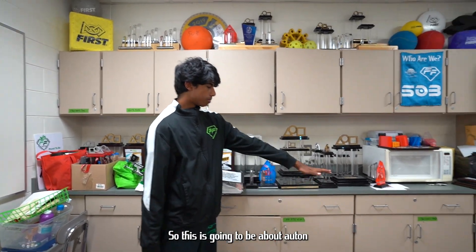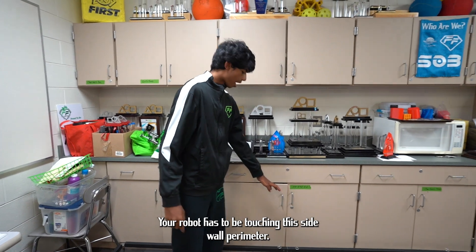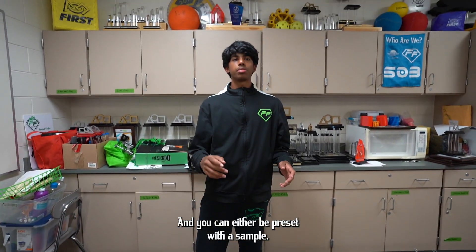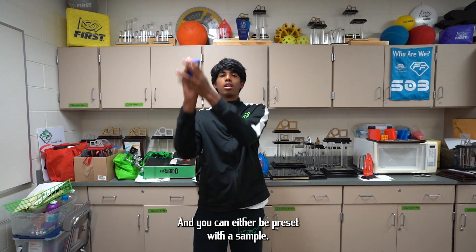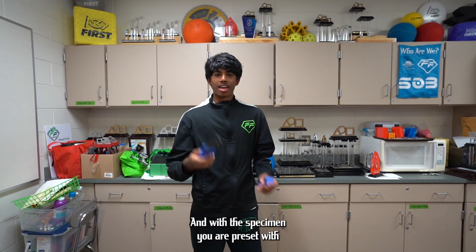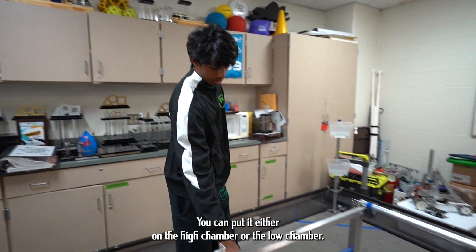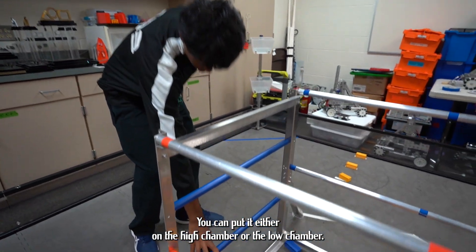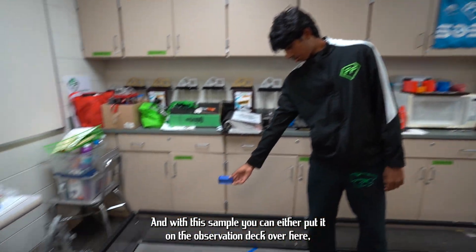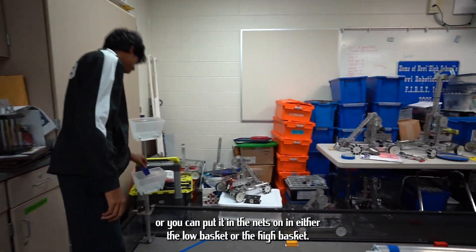During autonomous, your robot will be placed somewhere around here for blue, and on the opposite side for red. Your robot has to be touching the side wall perimeter, and you can either be preset with a sample or preset with a specimen. With the specimen you can place it on either the high chamber or the low chamber, and with the sample you can either put it on the observation deck or in the net zone in either the low basket or the high basket.